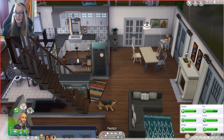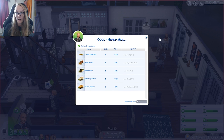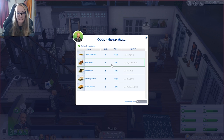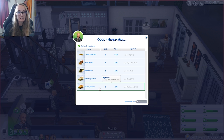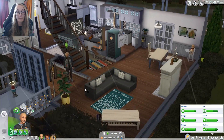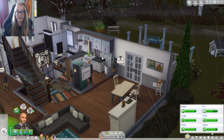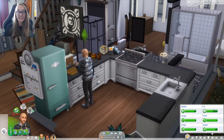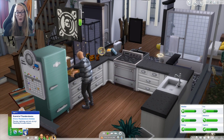So I think what we're gonna do is cook a grand meal. Are you kidding me? They are so expensive. We can go for a grand breakfast, ham dinner, fish dinner, tofurkey dinner, or turkey dinner. We are gonna go for a fish dinner because we're gonna have four simoleons to our name. I need to have him fish all night so we can earn some money from fish, at least for a trick-or-treat bowl. Because then all the kids are gonna come around - imagine if you went to someone's house and they didn't even have a trick-or-treat bowl.